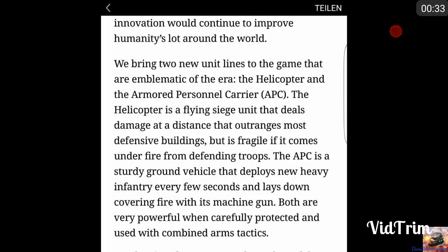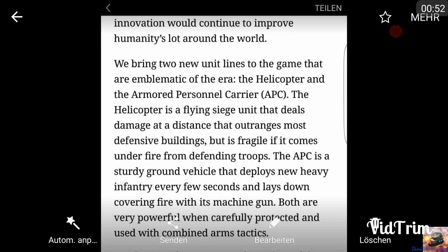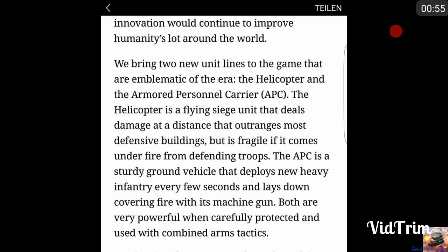Due to the fact that I am not anymore a Facebook user, I was unable to get to the Facebook page to read it directly, but I have some active alliance members which took some screenshots for me. So we can go through it by the screenshots. Let's read it out — this is directly from the DomiNations Facebook page. They bring two new unit lines to the game: the helicopter and the Armored Personnel Carrier, or APC. The helicopter is a flying siege unit that deals damage at a distance and outranges most defensive buildings, but is fragile if it comes under fire from defending troops.